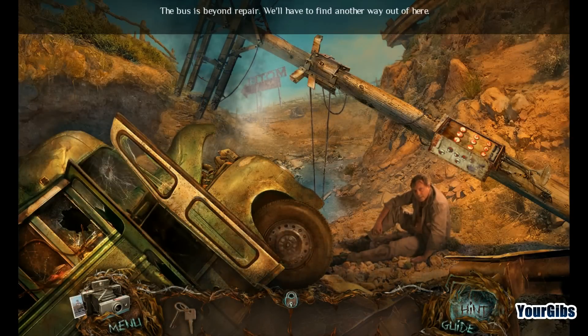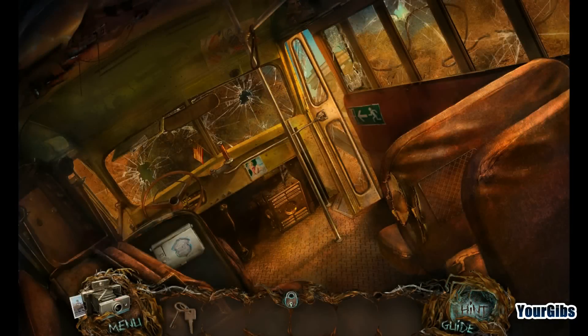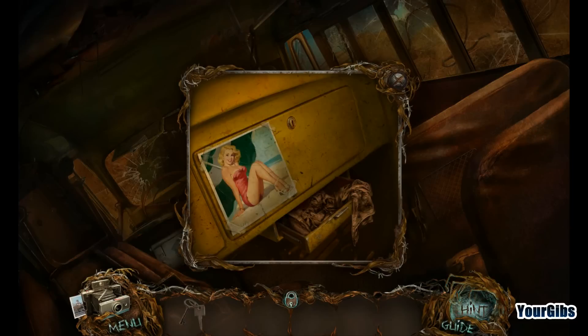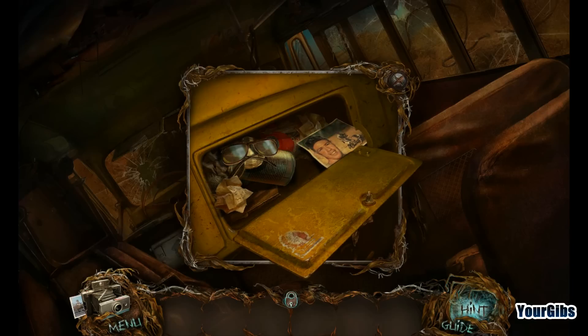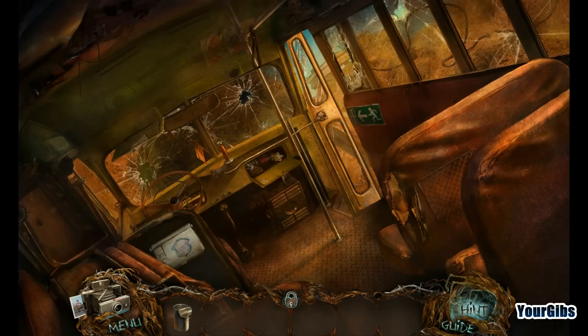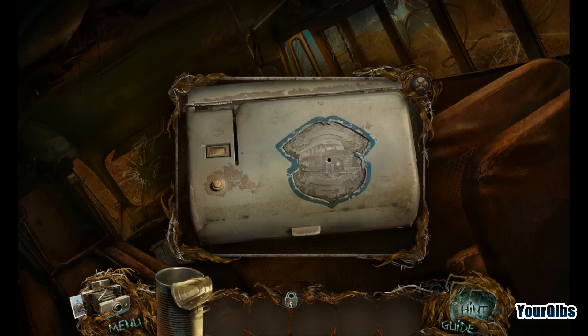Alright, bus is beyond repair. We'll have to find another way out of here. Bus cabin — I do have the key. That might work in the glove box, right? With our pin-up doll here. He's got a bunch of junk in here. Tin can. I see something going on over here — sparkly! Tin can.